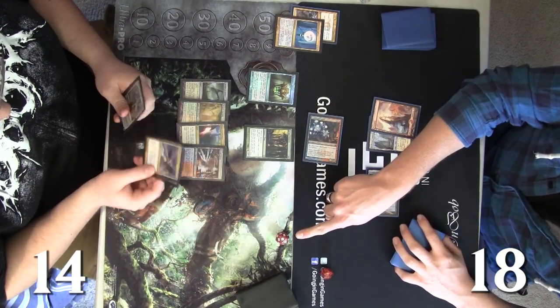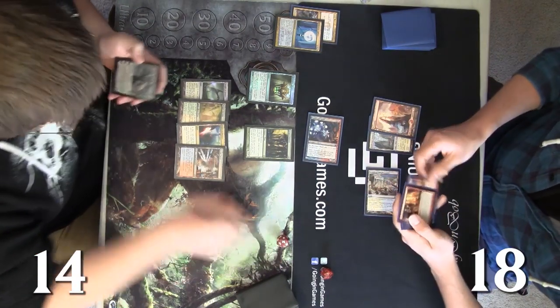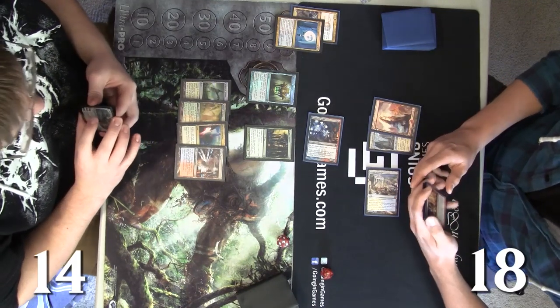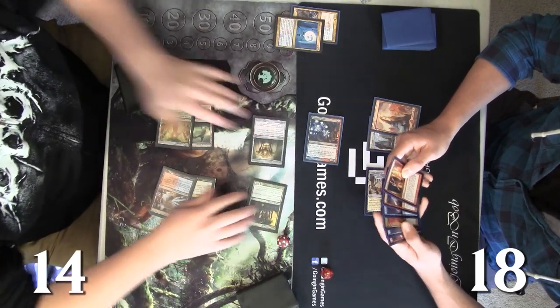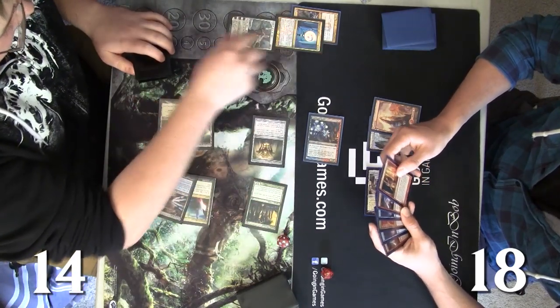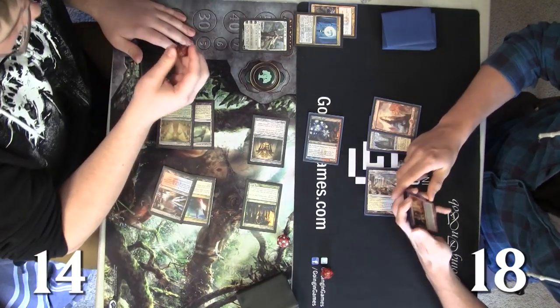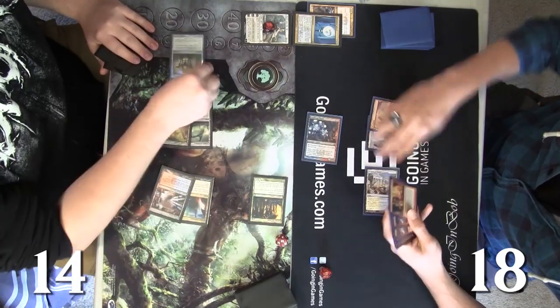And it just got better — that's an Elspeth. He's just reminding him that his life total went down to 14 and not 15, but we already knew that because we can see life totals at all times. Andy is going to run out Elspeth right here because that just seems real good. He does — makes some dudes, gets some soldier tokens, plays them out, and then passes it back to Josh.